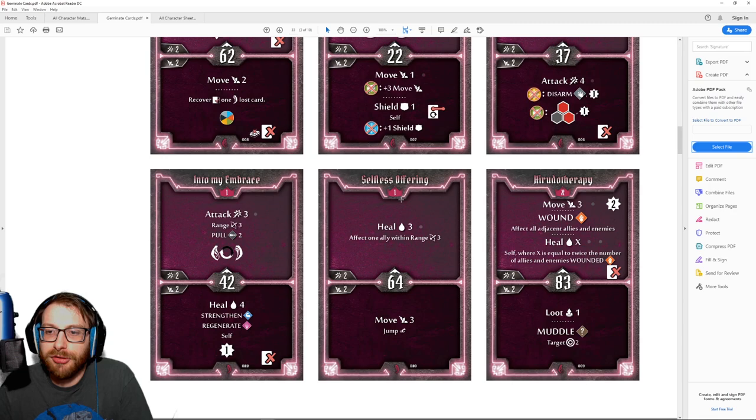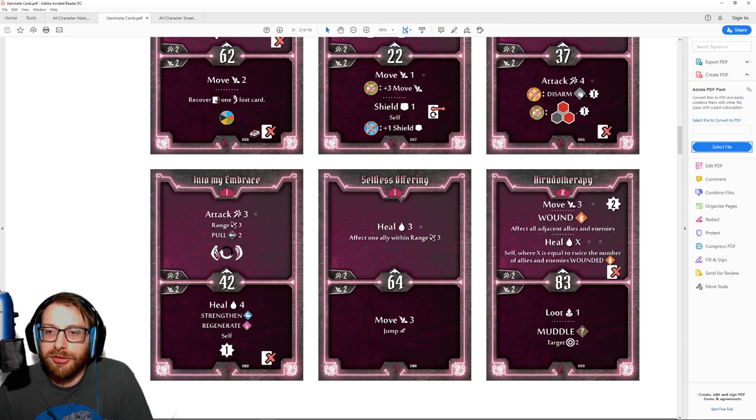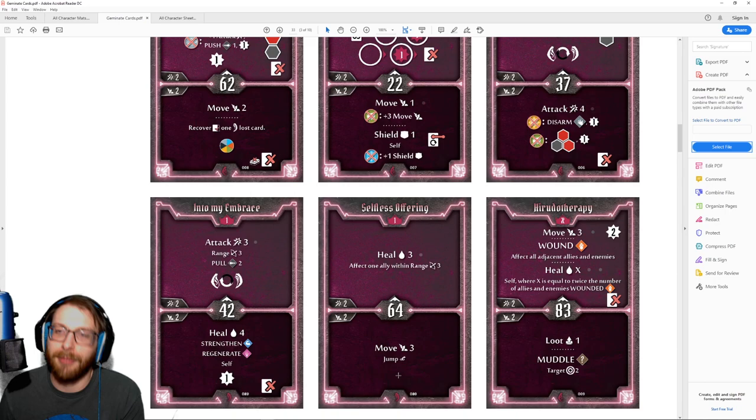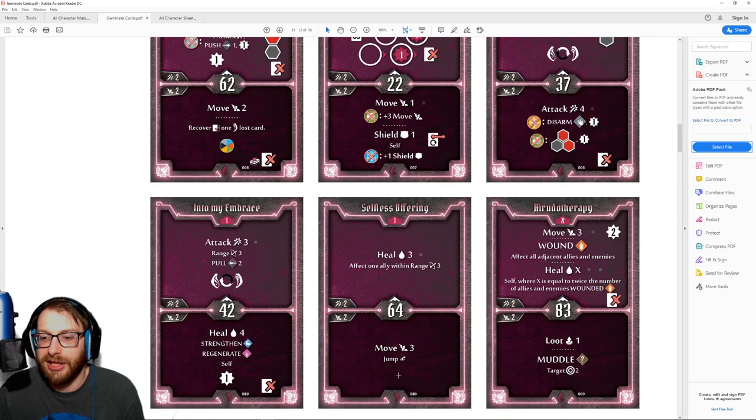Selfless Offering: heal 3 affects one ally within range 3. That's one way to mitigate the poison you gave your ally from Hornet Stinger. The bottom is move 3 jump — nothing crazy to write home about, but really reliable. Importantly the heal targets an ally and not yourself. I think we'll mostly use this for the move 3 jump, with the heal helping an ally in a tough spot occasionally. It's a role-player — not glamorous, but over the course of a scenario you'll appreciate having it.